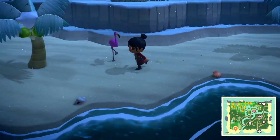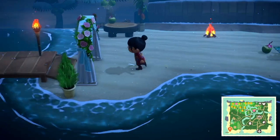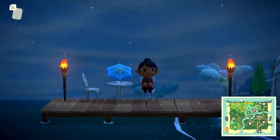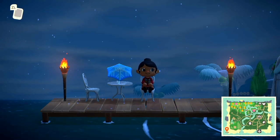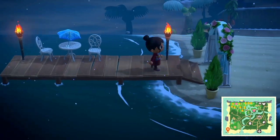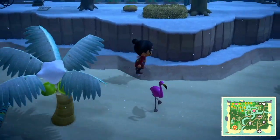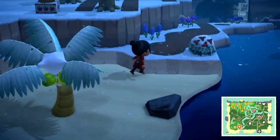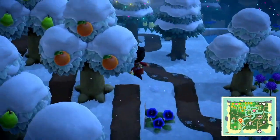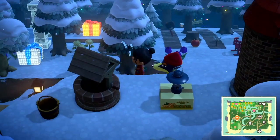We are on her beach. It looks like she kept her beach very simple and yet really nice. Simplicity is honestly sometimes the best, and this is absolutely gorgeous — I bet this looks amazing in the summertime. We're going to go back onto the main part of the island off of the shore.